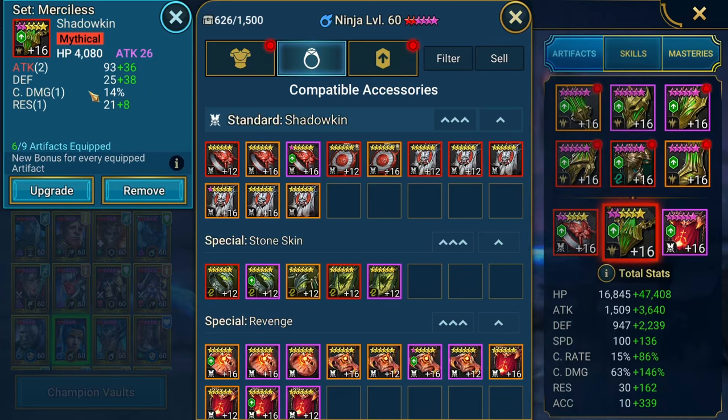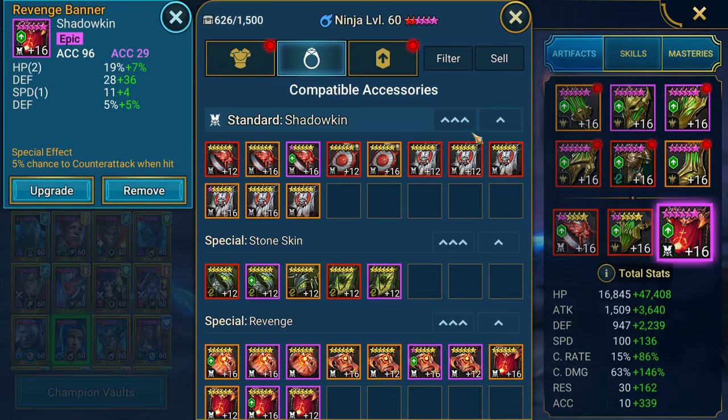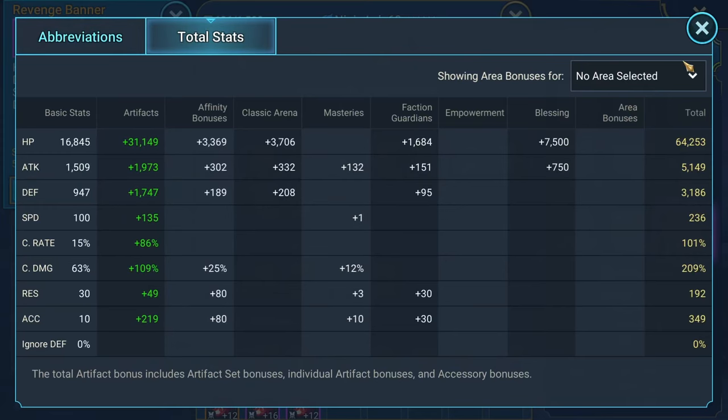We've got more attack with some survivability, a nice triple roll on the red piece, and then HP — ideally this would be crit damage but it is what it is with merciless — and then accuracy with accuracy on the counterattack banner. Total stats are 64,000 HP, 3,100 defense, 5,100 attack, 236 speed, 101 crit rate, 200% crit damage, and 350 accuracy.